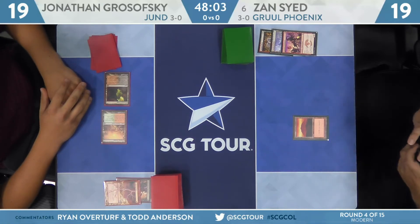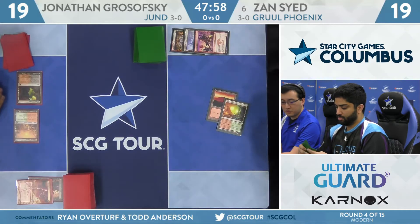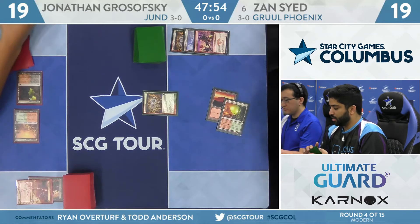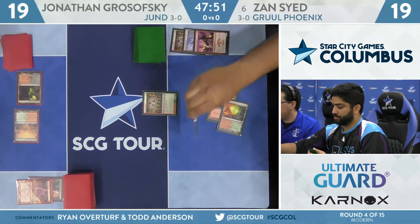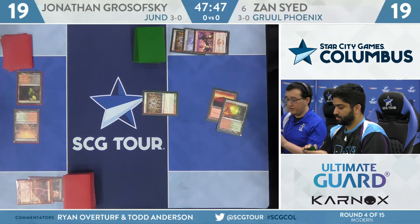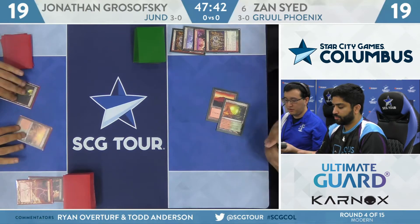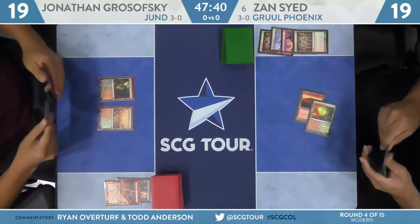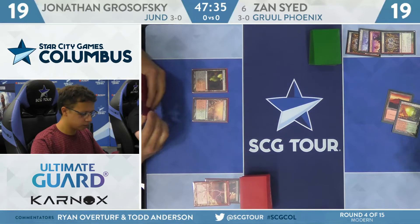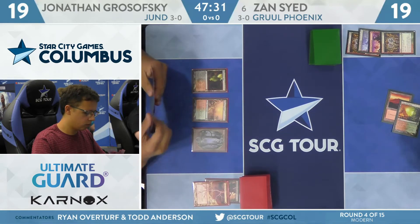Another weak draw step for Zan — picked up another land. Copperline Gorge will be where he starts his turn. He'll fire off Manamorphose. You make Red-Red or Red-Green. With only three copies of Wrenn and Six, just make Red-Red. But if you have no spell in hand you want to play, Red-Green might be the safer pick. Either way, he's passing the turn after drawing the card. He definitely needs something like Faithless Looting to turn some of these lands into action. Looks like he might even have Phoenix in hand though.